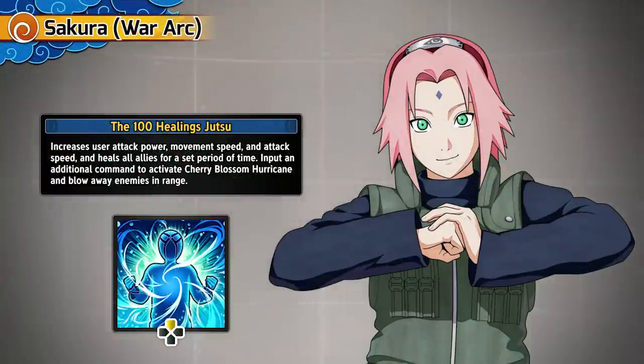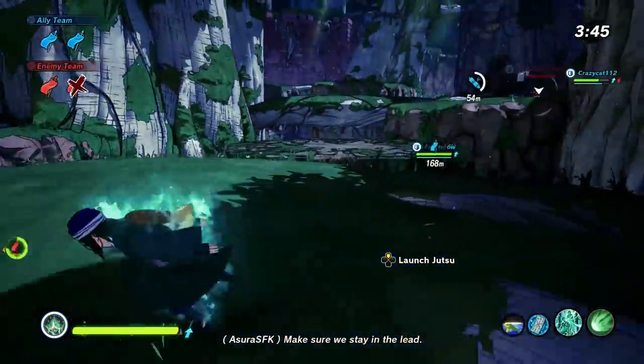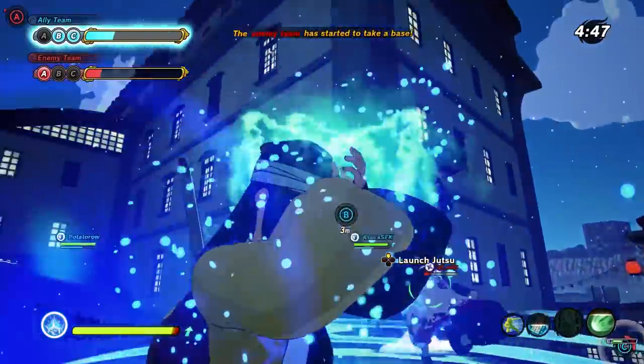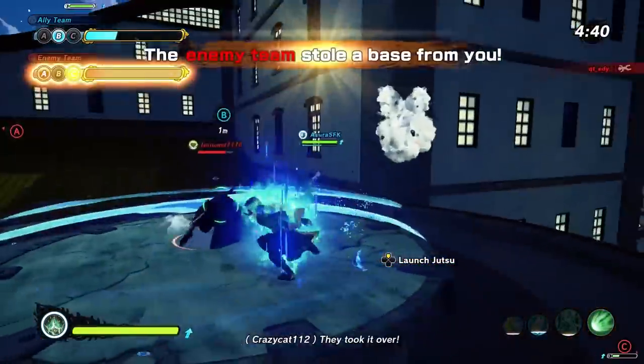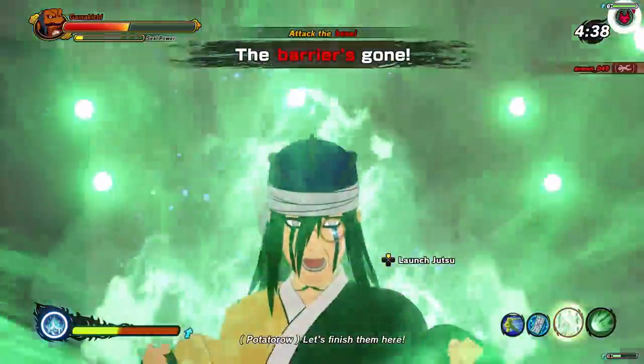Finally, let's talk about Sakura's ultimate: the 100 Healings jutsu. It increases your own attack power, movement speed, and attack speed, while healing allies around you. Once you activate it again, it becomes the Cherry Blossom Hurricane, a huge punch that deals heavy damage to all opponents in the area. This ultimate is almost like the opposite of our first jutsu — Flower Cannon buffed the entire team but only healed the user, whereas this ultimate buffs the user but heals the entire team. It's a stage-wide heal, very similar to Tsunade's Slug Long Distance Healing, which immediately makes this one of the best heal type jutsu currently in the game.